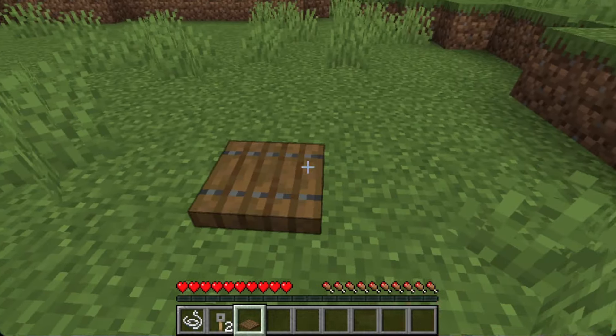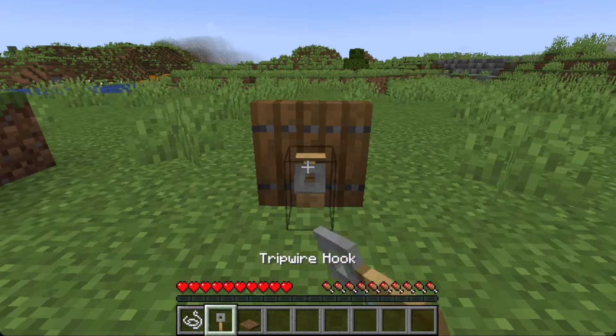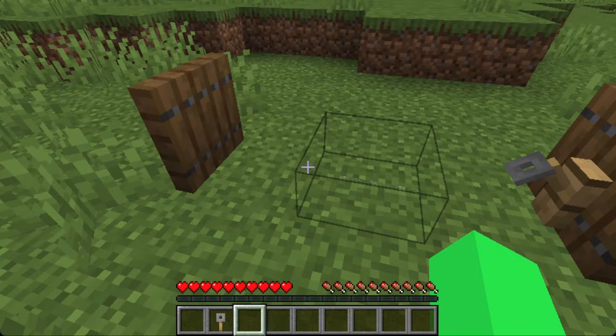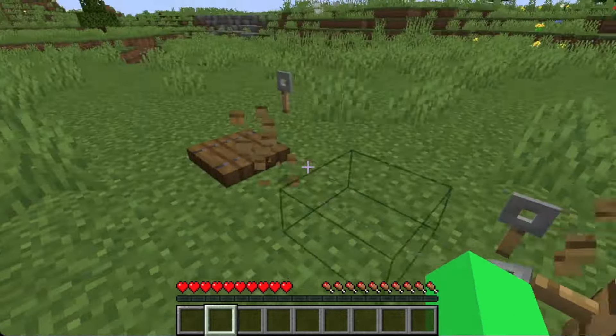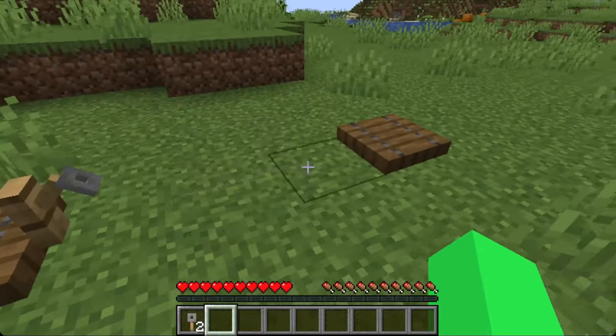First thing we're going to do is start off by opening up or setting the trapdoor like this, adding a tripwire hook, string, another spruce trapdoor — or any trapdoor for that matter. We'll then add a tripwire hook, and this is all you need. Now when you walk over, you can see we have two in our inventory and one is right here.